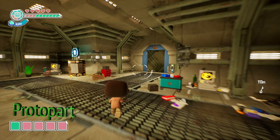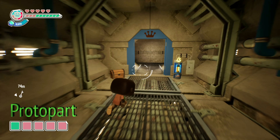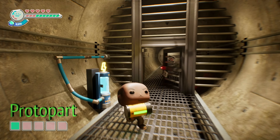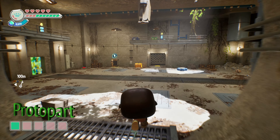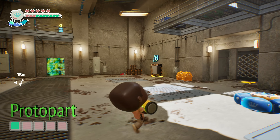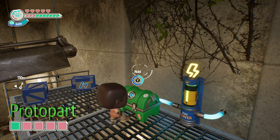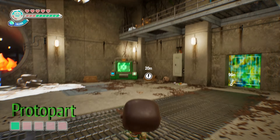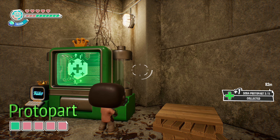Now we're going to move on to the green soda protopart. I've already cleared out all the obstacles and enemies in this level just to make it a little bit easier for this guide. For this one you will need a charged battery. Take the charged battery through this little area that has all the fire, and use this trampoline to jump up to this ledge, deposit the battery in place. That's going to charge up the green chest, which you can then open up, grab the green protopart, and deposit it into the green mold machine.